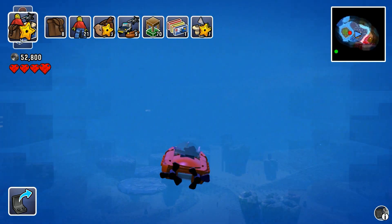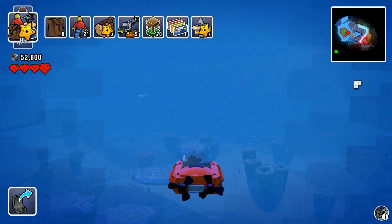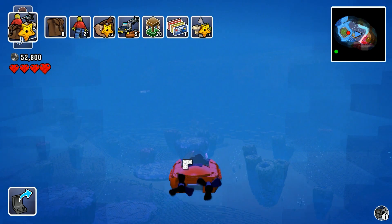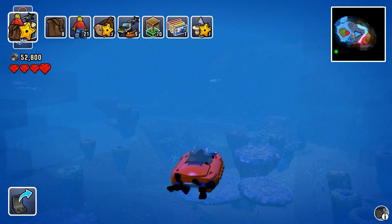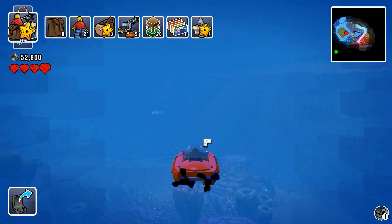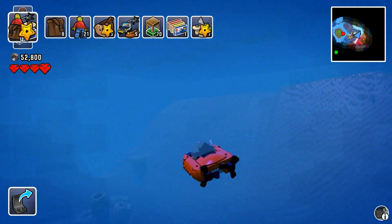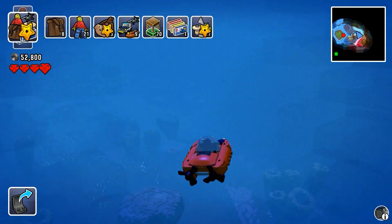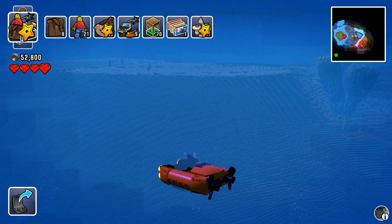A few things that bother me about this is the flickering of the bricks. I know that it's LEGO bricks and everything, which is really nice, but it could perhaps be removed from the view whenever you're in the water, because it actually sort of disrupts the sense of being underwater. But it is toned down compared to what you get on land.